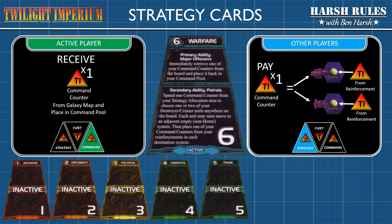The sixth strategy card is Warfare. Its primary ability allows the active player to retrieve one command counter from the galaxy map and return it to their command pool, essentially giving the active player the ability to reuse a tactical or transfer action during the round. For the secondary ability, any player that chooses to pay one command counter from strategy can choose one or two destroyers or carriers on the galaxy map and move them to an adjacent empty system, excluding home systems. The player will then place a command counter from their reinforcement area in each destination system.